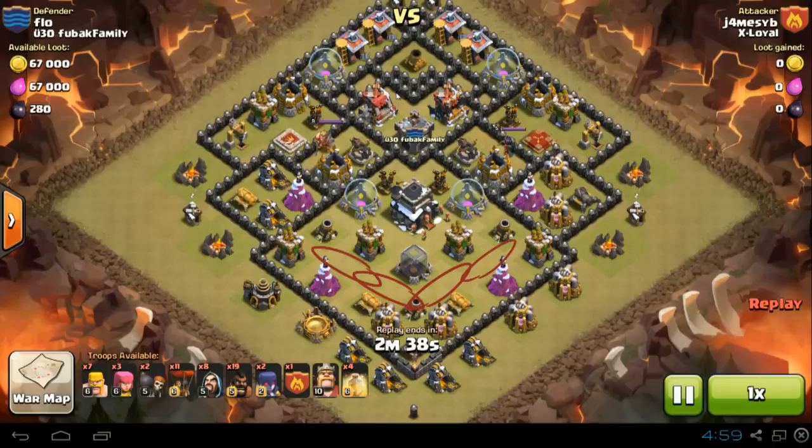What he does is he sends in the balloons from the south to knock out these defenses right here. This will make the hogs avoid going in that direction — cutting off around these archer towers and mortars. That's the furthest they'll go because there are no other defenses down south. So the hogs will avoid those double giant bomb locations because of knocking out those defenses.